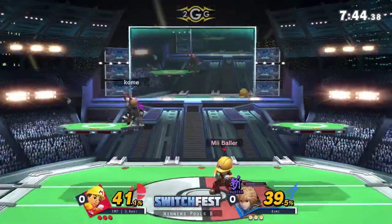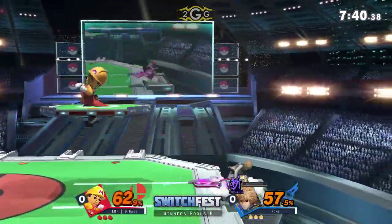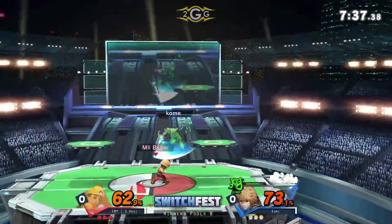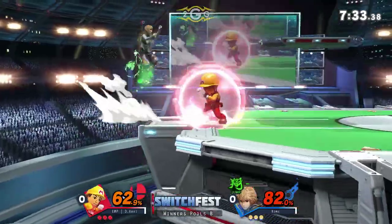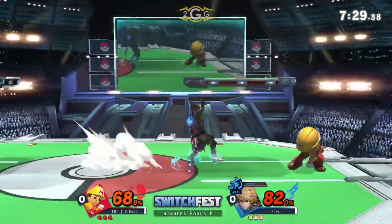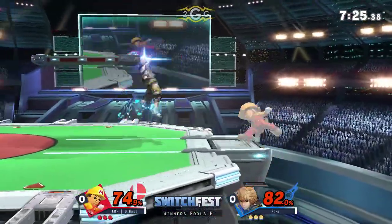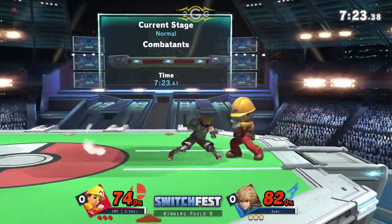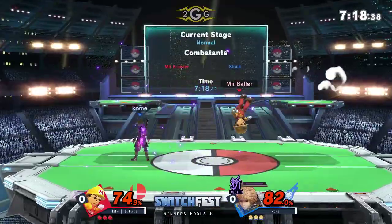Immediate first suplex of the night. Like we were saying earlier, I do not think this is going to be a good matchup for Brawler, because Shulk has those long ranges, those long aerials. One of the ways you really want to beat Mii Brawler is — when you see he's about to do something, you just walk away and whip-punish him, because he's in a lot of lag after a lot of moves.